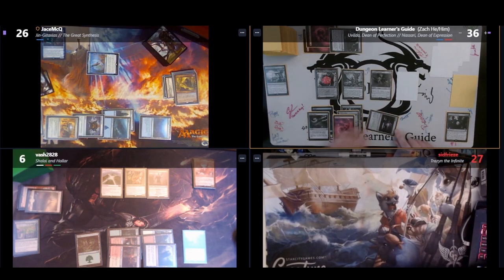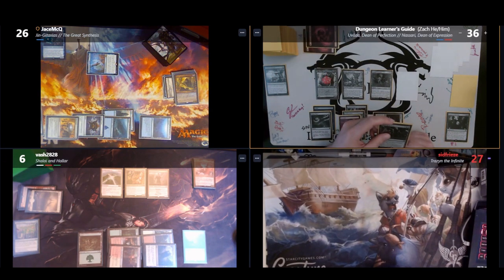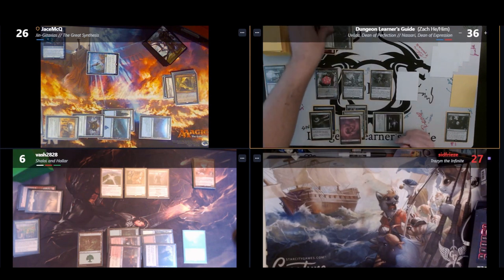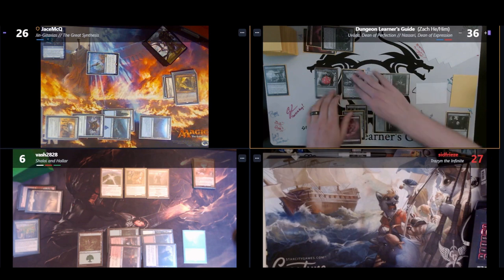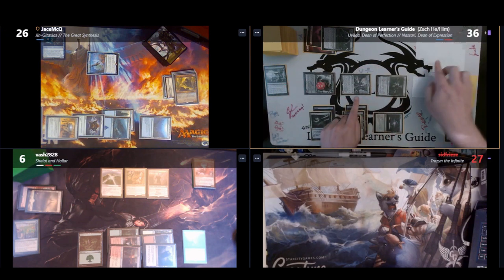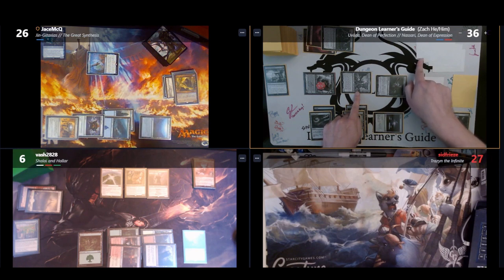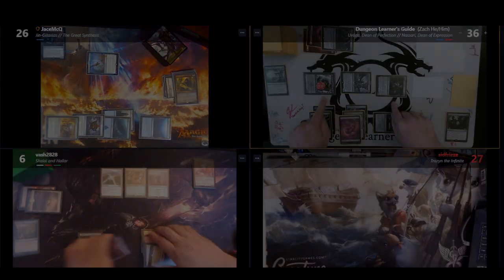On my next extra turn, everyone exiles a card in my upkeep, revealing Plains, Teferi's Insight, and Rousing Refrain. I pay for Slaughter Pact with remaining Treasures to avoid losing the game to the delayed trigger, then cast Rousing Refrain, making 6 red mana since Jason has 6 cards in hand, doing 5 damage to Jason and putting a counter on Nassari. I attack Bilal for 6 and Jason for 20, dealing exactly lethal damage to both, knocking them out and winning the game.